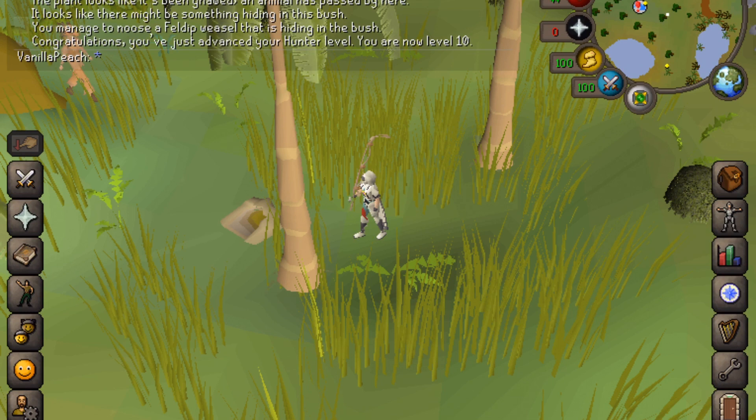If you don't have a noose wand, you can purchase one from Yoneal, which is only a short walk. The ring of pursuit can be purchased from the Grand Exchange at a low cost — I think for me it was only like 700 or 800 GP.